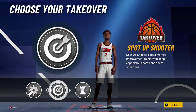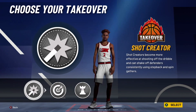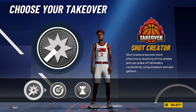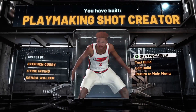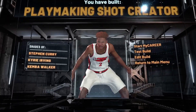For your takeover, you can choose between spot up shooter or playmaking takeover. I do not recommend picking shot-creating takeover because you're not going to be moving much. I would choose spot up, because by the time you get spot up takeover it's the end of the game.